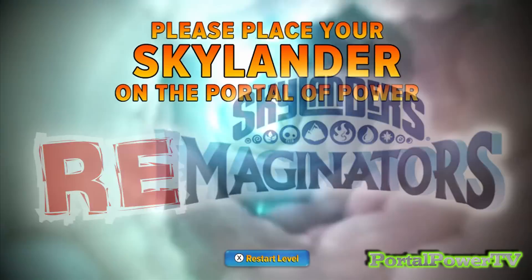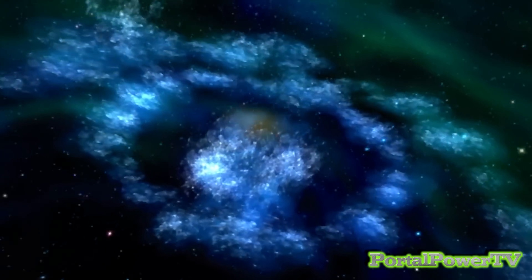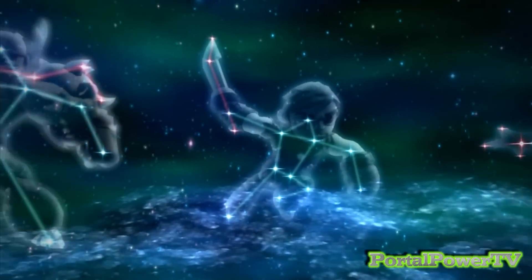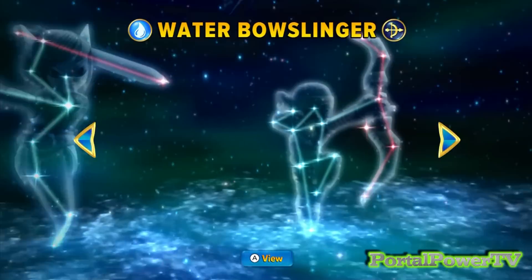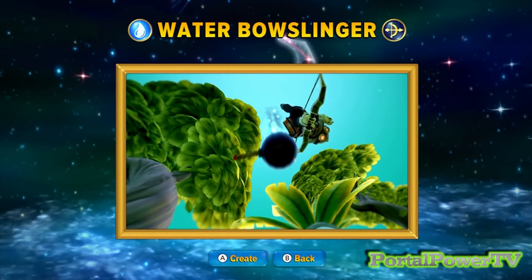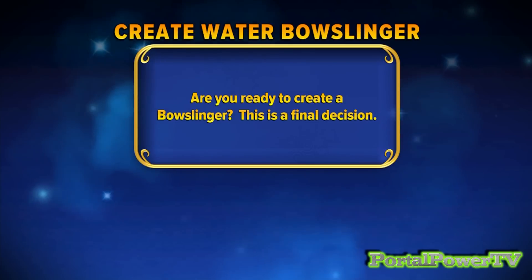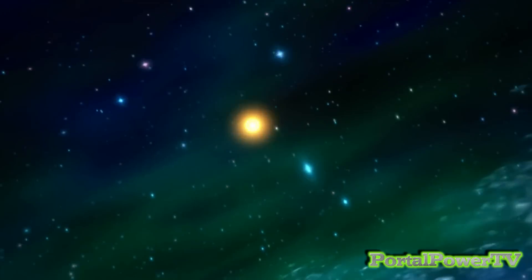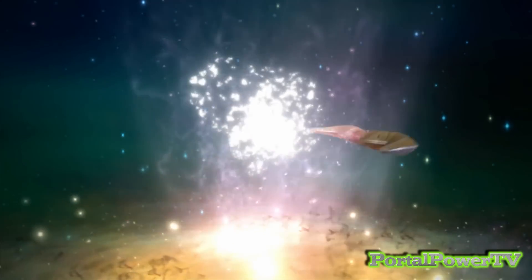Before we get any further, I'm just going to grab a creation crystal and put it on the portal. Welcome to the creation crystal portal master — here you can create your very own imaginator. First choose a battle class. Each class uses a unique type of weapon. Bow slinger imaginators are trained in the ancient art of archery, defeating foes over great distances. A new bow slinger is born — now bring your imagination to life.